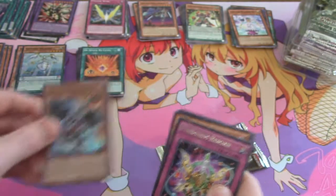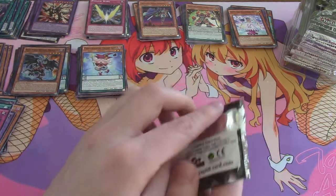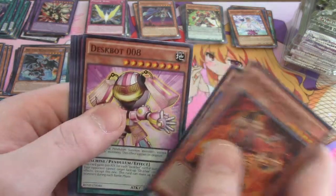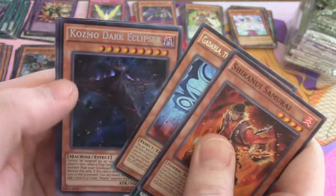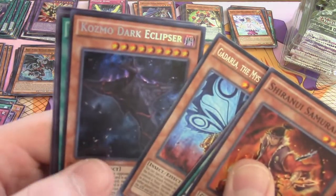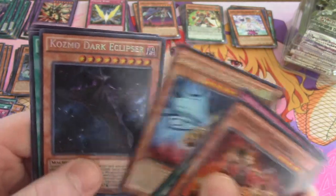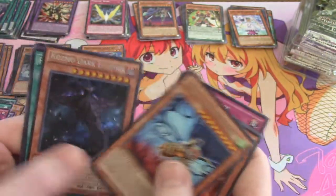Looks like I double-stacked this one so that's fine. At the end of the day these are commons — I just want to keep tabs on where everything came from. More Trump Girl. One of the Kaijus — Mothra Kaiju, Mystery Dust Kaiju, and Cosmo Dark Eclipser — so there's our first secret! Not one of the more sought-after secrets right now. I still need Infinity for my Dino Myst deck — I haven't bought them because I knew these were coming. We got one secret and we're more than halfway through, so hopefully we can run into another.